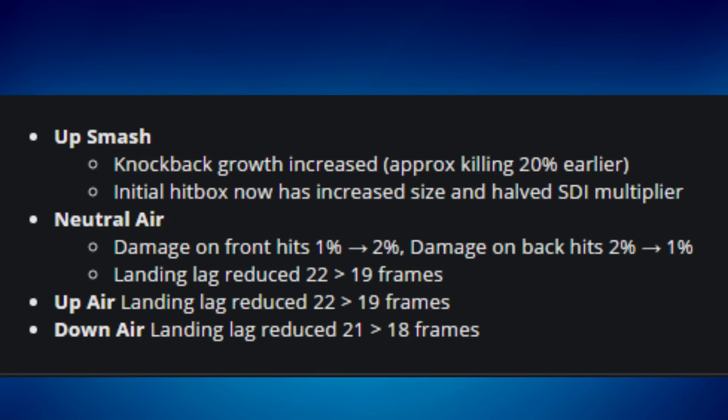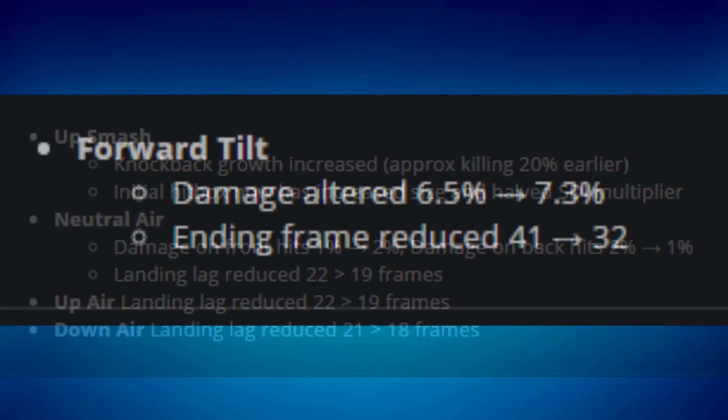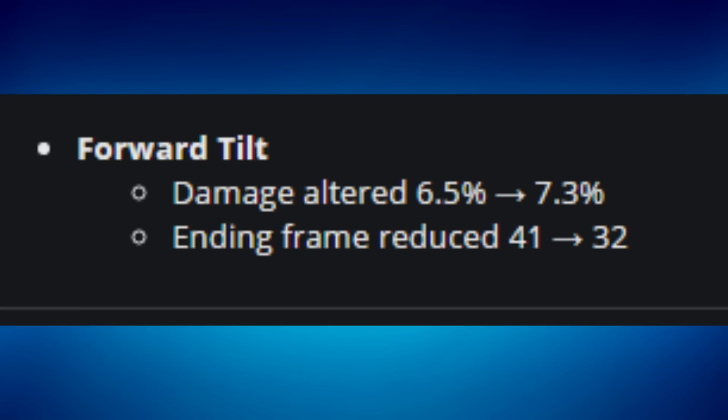These are really good Zelda buffs — she definitely needed them as a lower-tier character. For Greninja, they actually buffed him: his forward tilt damage was altered from 6.5 to 7.3, and it has ending frames reduced by approximately 10 frames. So they made the forward tilt do more damage and end tremendously faster — 10 frames is a big difference.